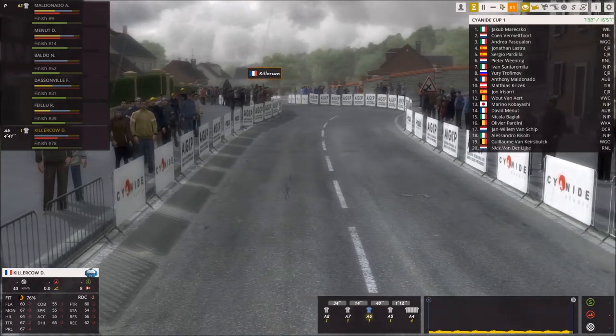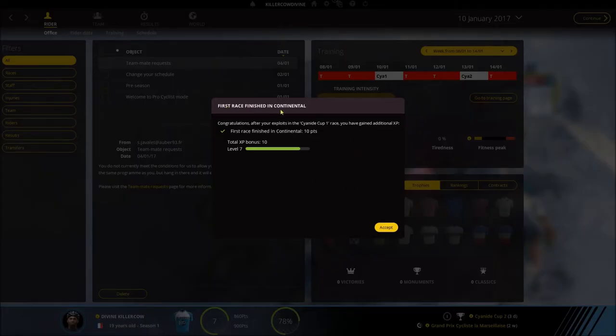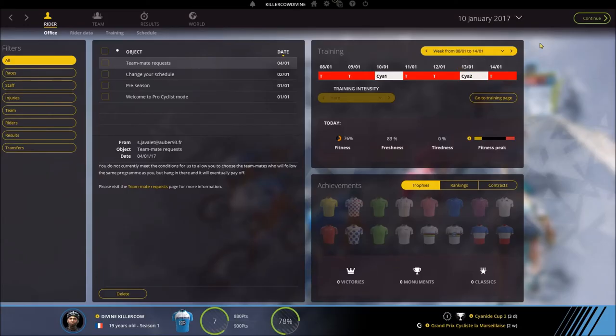Not in last place — that's good. Our teammates came in 9th and 14th place, which means the breakaway did not hold. We had an awful result — going in the breakaway was not a good idea and we did awful once in the breakaway. We came in 78th place out of 84 riders. Not a good day, but we will bounce back. We got the first achievement — first race finished in the Continental. Not enough to level up but almost there. We get an evaluation: Cyanide Cup 1 Breakaway — get some exposure during a breakaway over at least 30km in the final 60km of the race. We managed to do that apparently. We get 10 extra progression points and 3% extra manager satisfaction — so that's something.